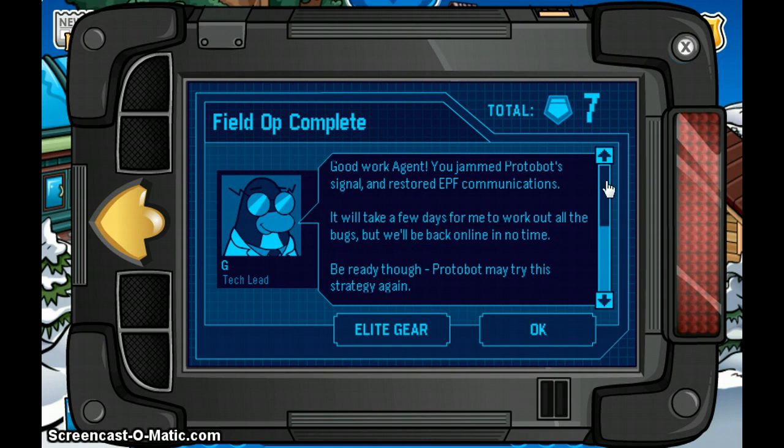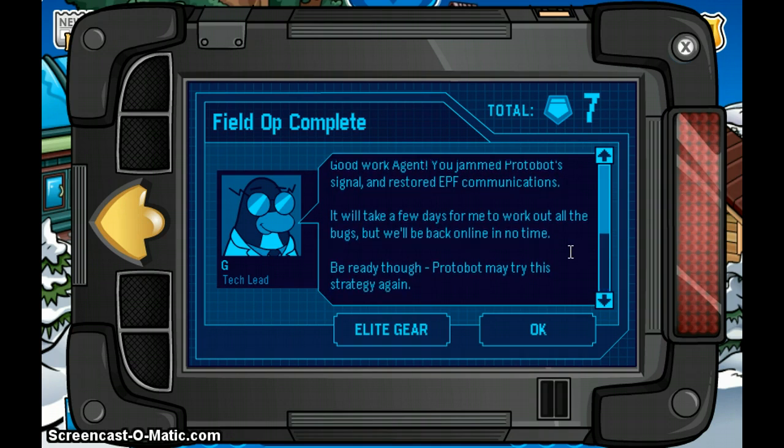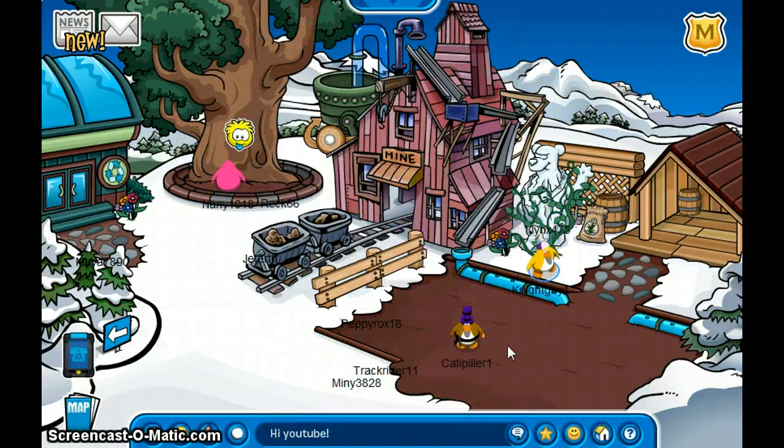Well done, agent. We've decoded the bus signal. If you have communications it will take a few days to work out all the bugs, but we'll be back online in no time — but be ready, the robots may try this strategy again. Thanks for watching! There's a yellow pin there, grab it on your way out. I'll see you guys in the next video.